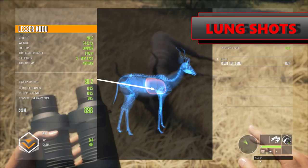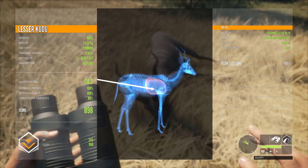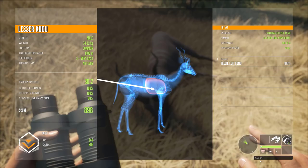Lunging and double lunging is now a thing — we can make it happen with the kudus, the Cape Buffalos, the springbok, the warthogs — the list goes on and on. I can't confirm if it's happened with the rest of the maps and animals, but it's a beautiful thing and it's really going to adjust our play style.